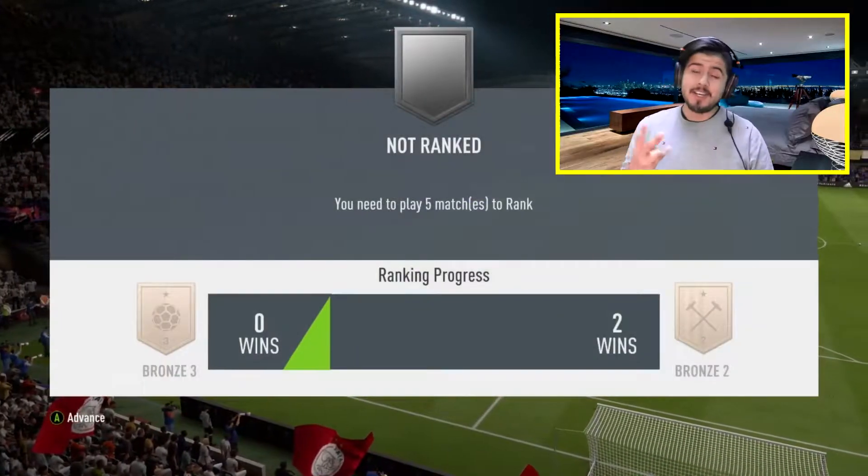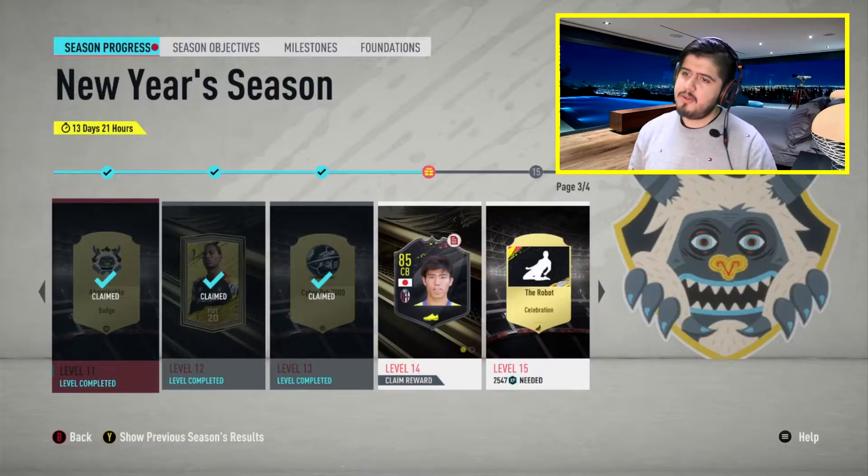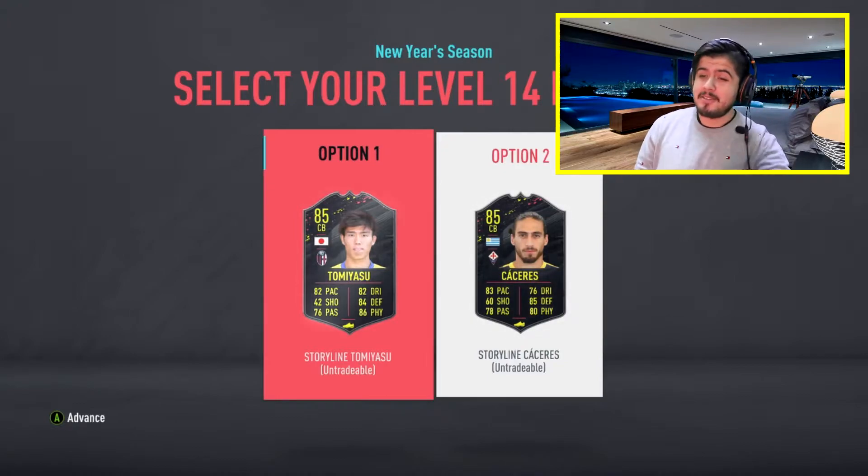2-0 in FUT Champs! FUT Champ rewards from last week are garbage — haven't packed a headliner yet. Hopefully in squad battle rewards we pack one. We achieved some XP with our new season progress — got a new card, going with Tomisayu. This is for Stefan Kuang — I know you're watching! Rewards have been garbage for a while, but I still packed three Team of the Years earlier. Goal for the week is 23 wins and 7 losses. Thanks for watching — like, comment, subscribe, and I'm out!